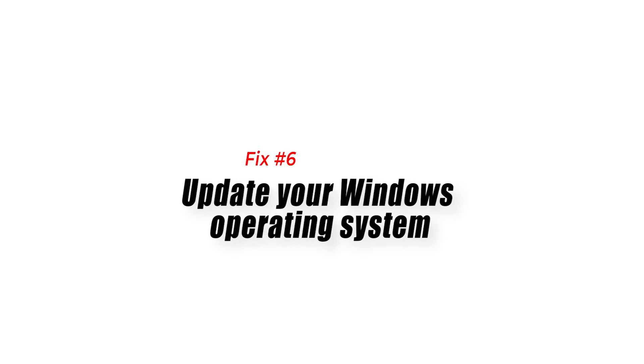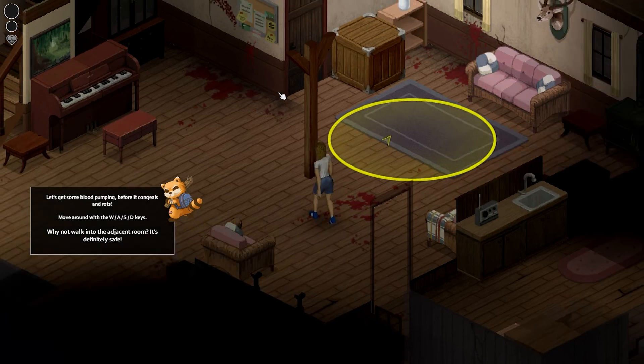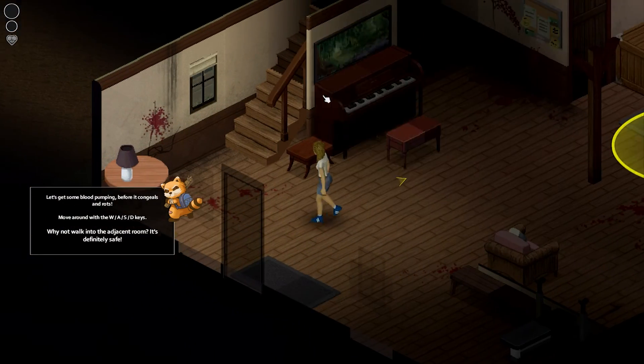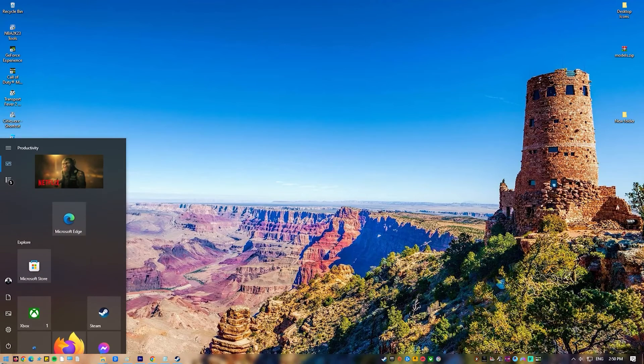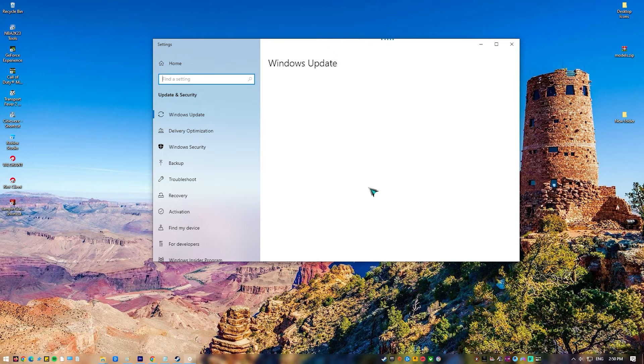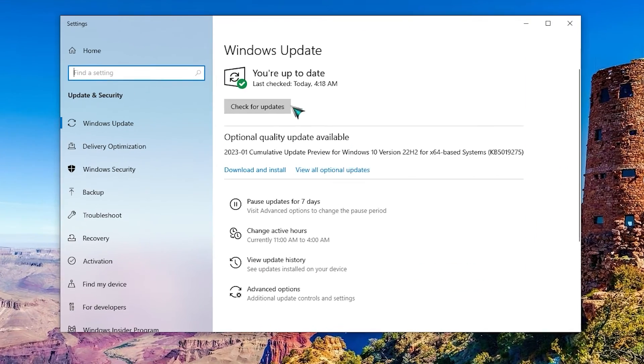Fix 6: Update your Windows operating system. Project Zomboid will lag, crash, or freeze if your computer is not running on the latest Windows update. These updates are important as they introduce several improvements, security patches, and bug fixes not found in older versions.